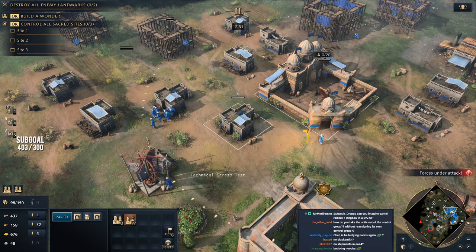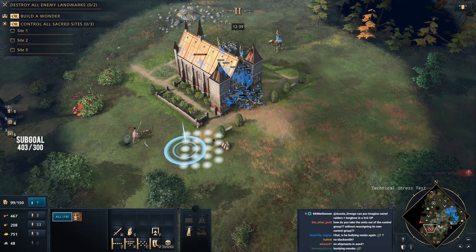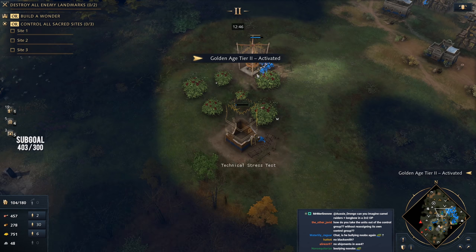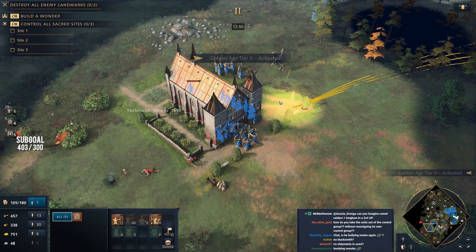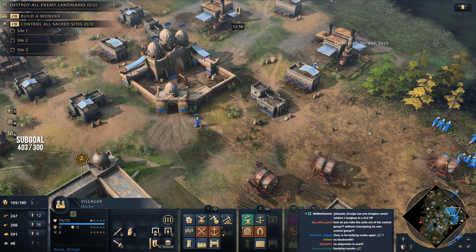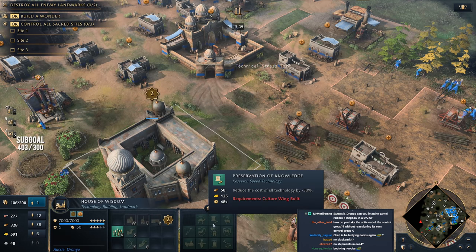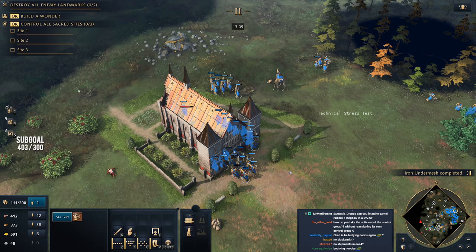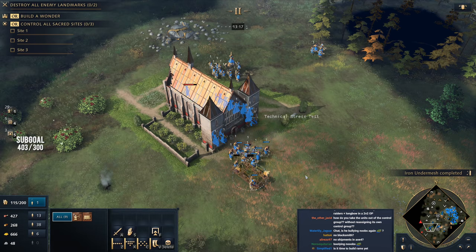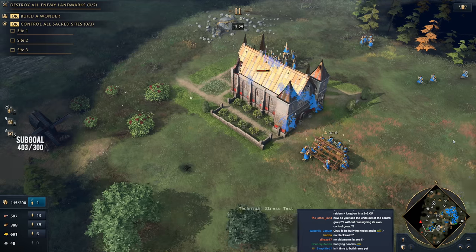We're going to snag the next berry bush and drop a tower out here just in case — last thing you want is villagers left unguarded. Even with many villagers out there, as long as you put five in the tower it provides protection for all of them. One of the things I love about the Abbasid: you can build battering rams without researching the siege tech, which enables you very easily to transition into siege. That's what we're doing right now — we're having a difficult time dealing with the opponent's buildings.